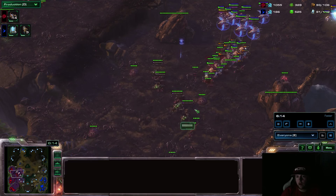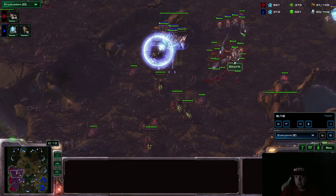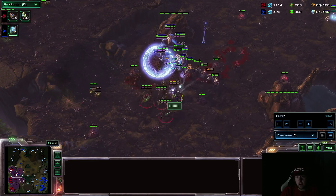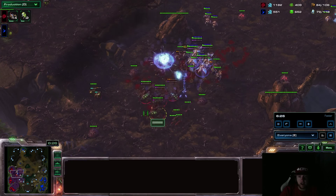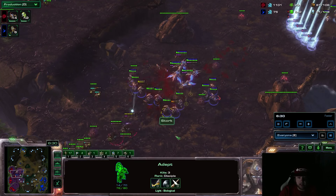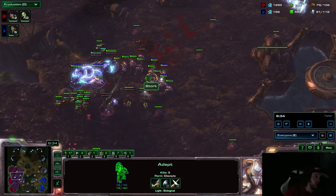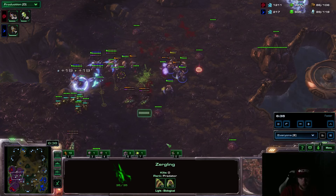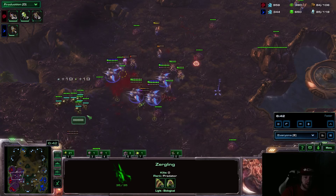Scarlet has four forward Queens here, which is very good at holding off all-ins, but this is where the Phoenixes come in. The Adepts are doing bonus damage to light units. Scarlet was definitely not ready for this, and Stork's all-in is very, very powerful. The Resonating Glaive upgrade is very strong and is preventing Scarlet from holding this. Her Lings are poorly upgraded — she really needed 1-1 to defend this, as Adepts do very well into Zerglings.